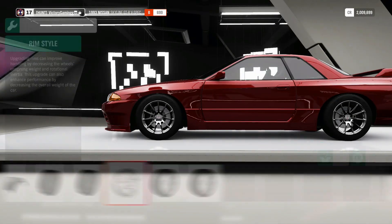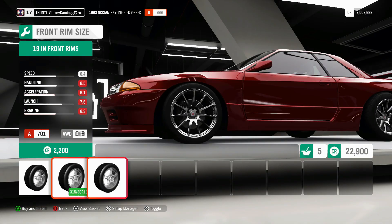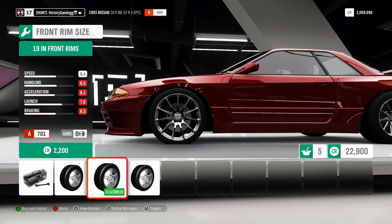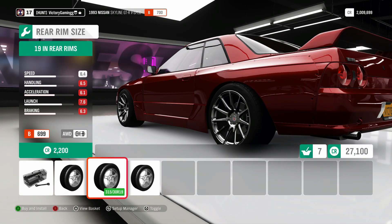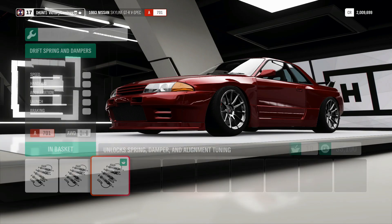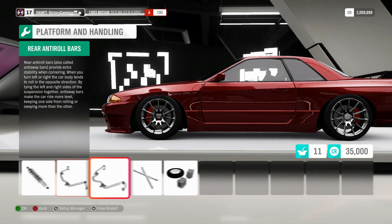You can see max tire width at 315 — some good meat. I think we're going with these HREs; they're really simple but still look pretty decent. 20s. Now I'm thinking more like 18s in the front, 19s in the back — that sounds wonderful, almost like I had that planned. That looks hella tight.